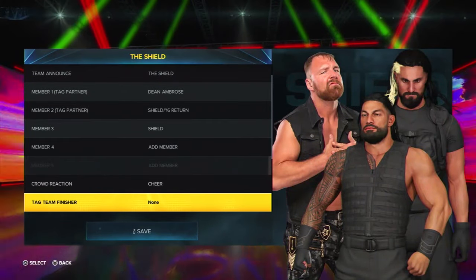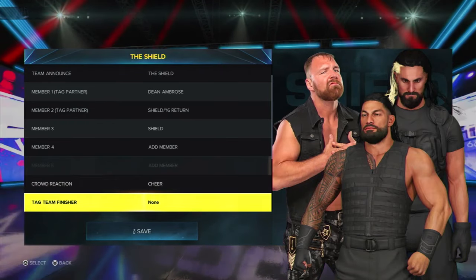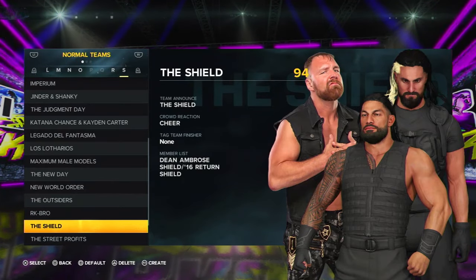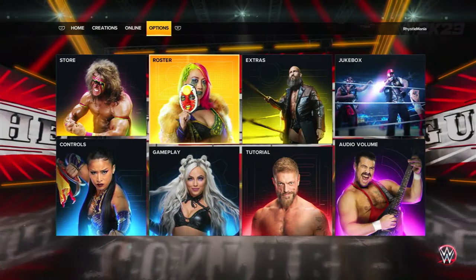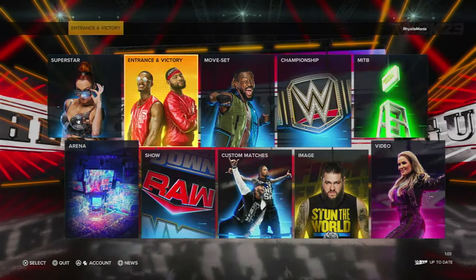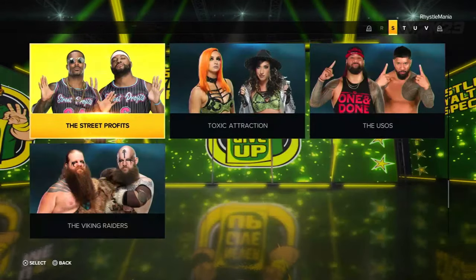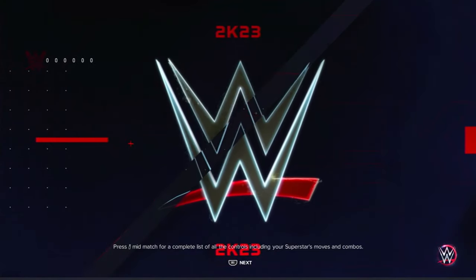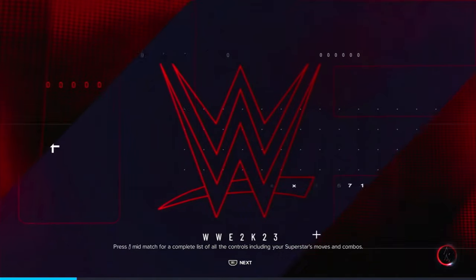You can change it to Cheer or Boo — I'll call it Cheer because I think if The Shield ever did come back they'd be the ultimate baby faces. Now back out to the main menu, go across to the Creations tab and select Entrance and Victory. Then go to Entrance Team, scroll down to find The Shield that you've just created, and work on their trio entrance — since The Shield are a three-man team you want the trio entrance more than anything.